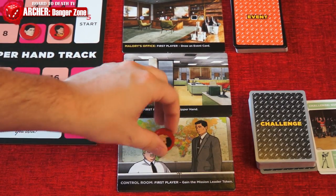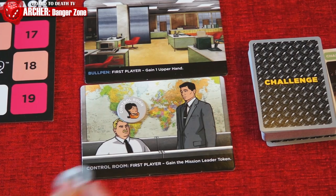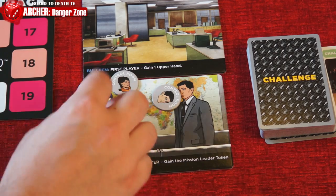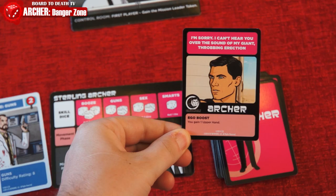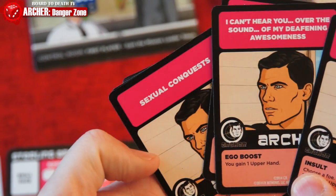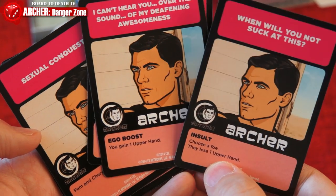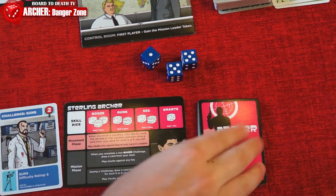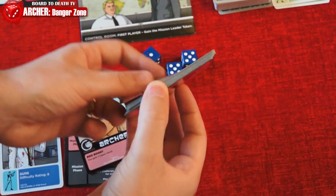Keep doing rounds until a player reaches 20 points. You're probably asking yourself, when do we play cards from my deck? If you're not the first player at a location, roll a die for each other player there — for each 5 or 6, you get to draw a card. From those cards, you play one and put the rest under your deck. These cards do certain actions: one of them is Insult, which can only be played on a character in the same room as you. Others are simple ego boosts. You can also draw a card for each 5 or 6 you roll during a mission attempt, even if you fail. Remember, no matter how many cards you drew, you only get to play one.